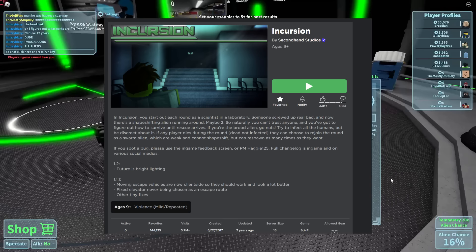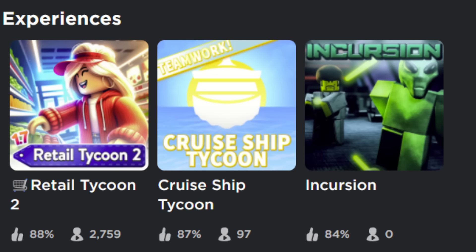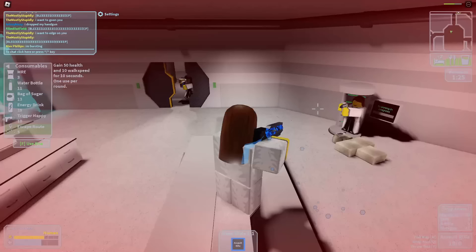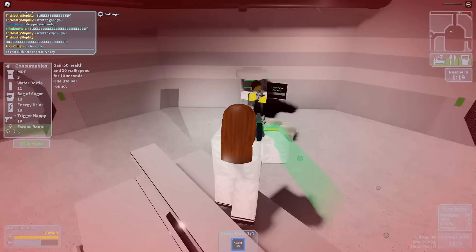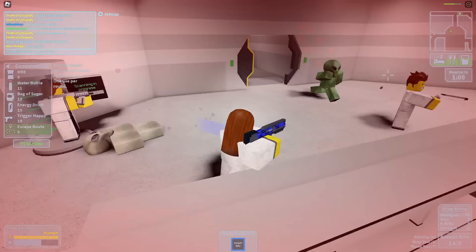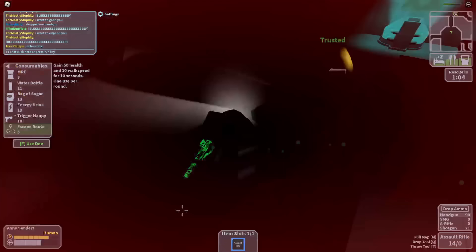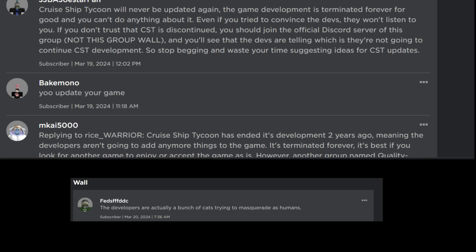So why was this game left to rot when it literally had a consistent fan base? It's money. Incursion was created by the development group known as Secondhand Studios, who, at the same time this game had 400 players, their other game — Cruise Ship Tycoon — had 3,000 concurrent players. It's no surprise that they abandoned this game in favor of making something that was undoubtedly making more money. Game developers, I'm not going to judge you for following the money — it's just natural temptation. Everybody has to make money to survive. Disclaimer: Incursion is your property, you made it, you own it, you can do whatever you want with it. But come on — people love this game. It's not like Incursion was stealing players away from Cruise Ship Tycoon, which, by the way, was also abruptly discontinued in favor of Retail Tycoon 2. You essentially created the Roblox equivalent of Abandonware.